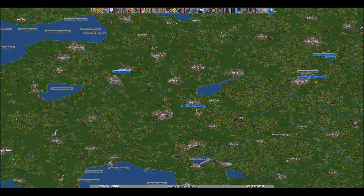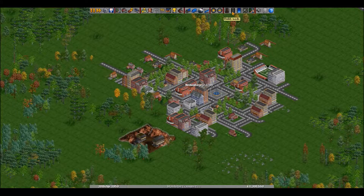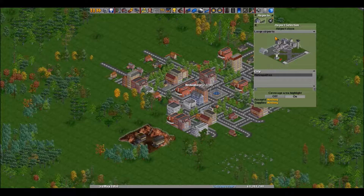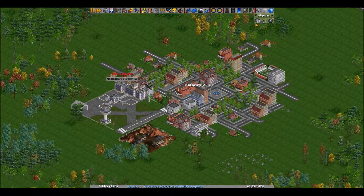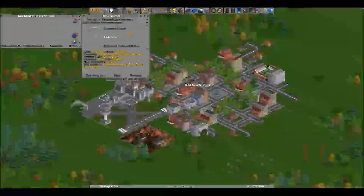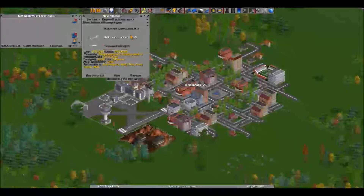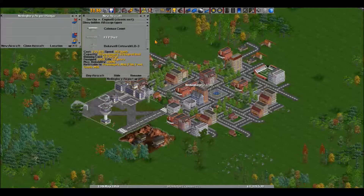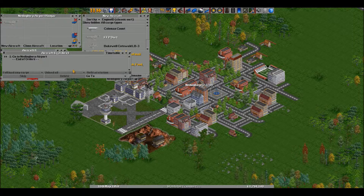Look at that, we have over a million pounds now. I'm actually doing better than I was when I was playing off screen. How is the other airport doing? It's backed up with a lot of mail but doing fine with passengers. Good — it's a good town to build an airport in. Now we want a large airport.